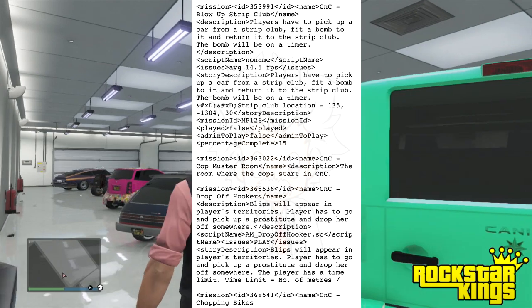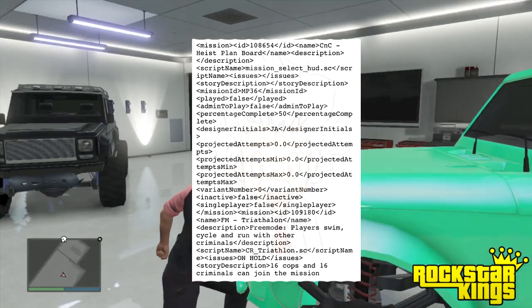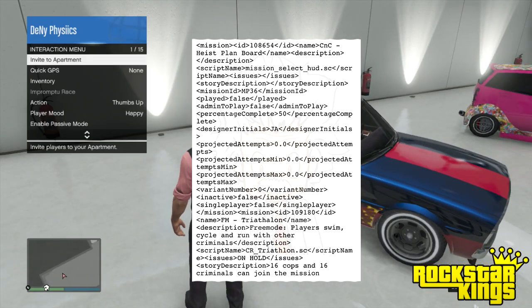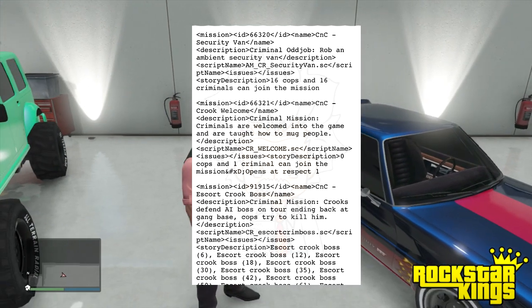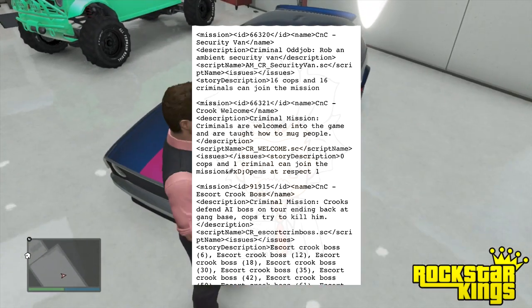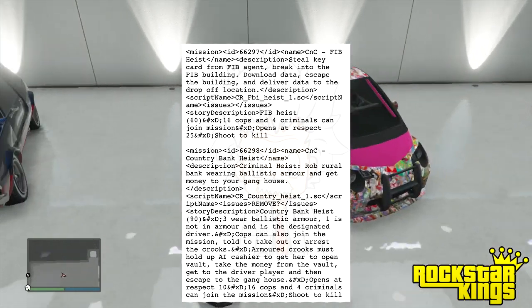Reading the files very carefully, you can notice there are already names for these particular missions. Taking a look at some of them: there's 'Blow Up Strip Club,' at the bottom it says 'The Cop Muster Room,' and you also have 'Drop Off Hooker.' There's also stuff for cops — welcome police, allowed hailer, drug dealings — a lot of really awesome missions. On the third picture, you get to see 'Heist Plan Board,' which I'm assuming is that board where you pick your guys — the hackers, the gunman, and the driver — kind of like in story mode.